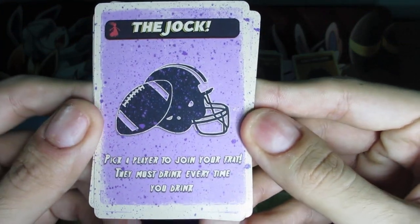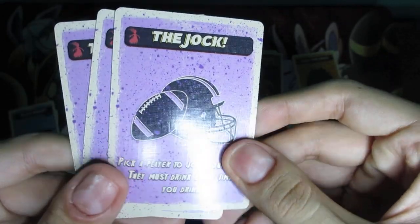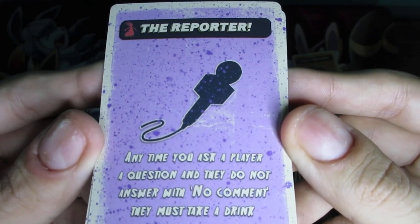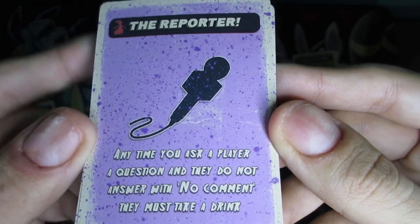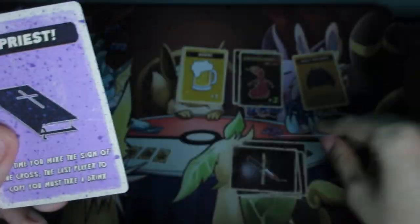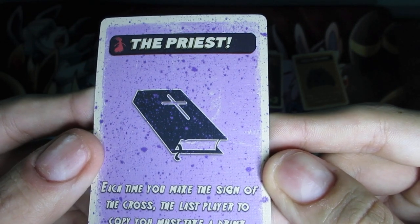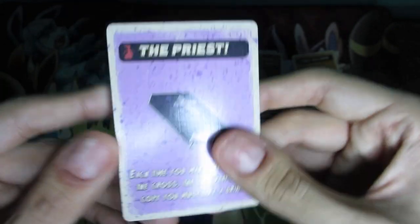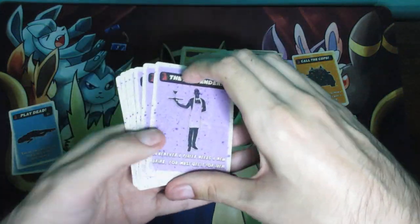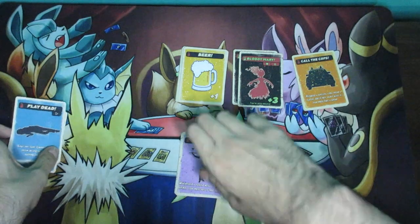And there's the Jock: pick a player to join your frat — they must drink every time you drink. It's like you're bonded, two people. And then the Reporter: anytime you ask a player a question and they do not answer with 'no comment,' they must take a drink. And then there's the Priest: each time you make the sign of the cross, the last player to copy you must take a drink. And that's basically it for how these work. These are just going to be randomly throughout the game, but they're not immune to card effects.